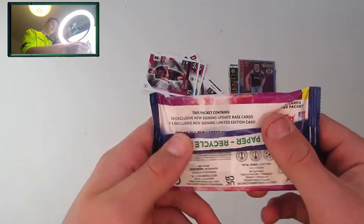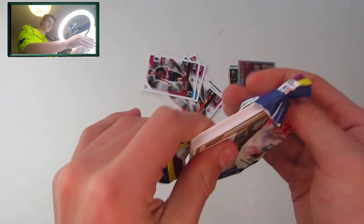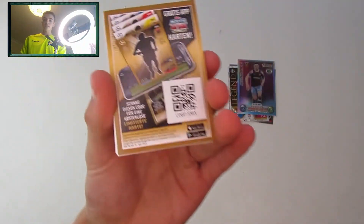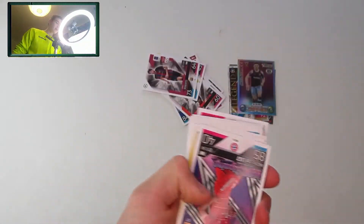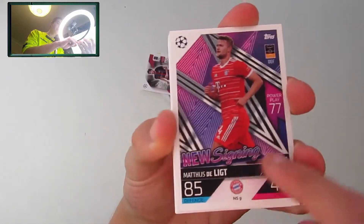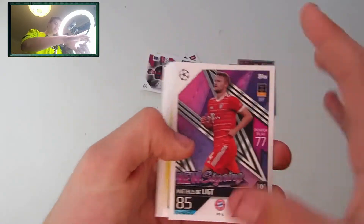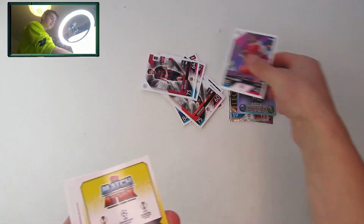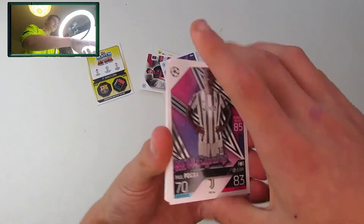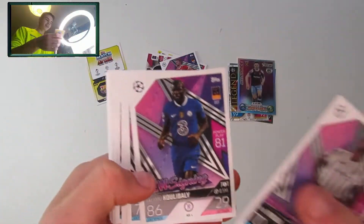Now let's move on to the update pack containing 17 cards, one of which is the limited edition of course — it's quite a chunky pack. Here is the code to unlock the limited edition. Really nice design — you've got the 'New Signing' label and some zigzag patterns. We get a Matthijs de Ligt, which I believe is our limited edition, so we'll leave that to last.